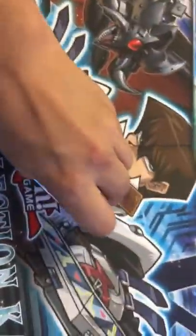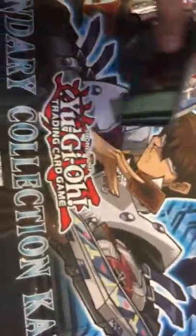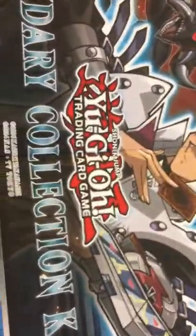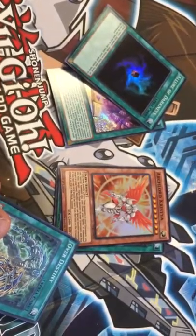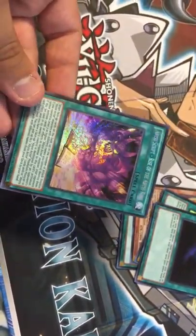We're gonna open this Destiny Soldiers pack first. I don't even want to look because I don't want to spoil myself — I don't think that Slifer surprise will ever happen to me again. That was a great way to start this video. We got Dark Eruption, Over Destiny, Arch Lord Christia, Allure of Darkness — that is really sweet — and an Abyss Script: Rise of the Abyss King. Hmm, interesting.